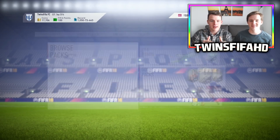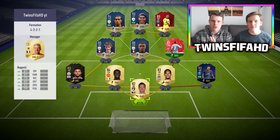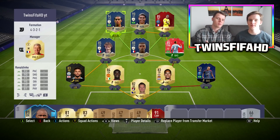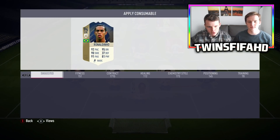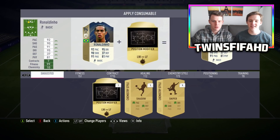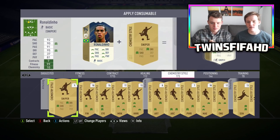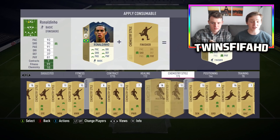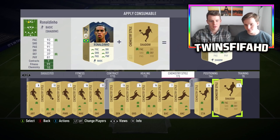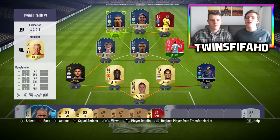Right now we're gonna try that Ronaldinho for the first ever time - with this version in the squad. Let's put him in on the left wing, he needs to be full-time there. Which chem style should we put? I was thinking either Anchor or Hunter. To be fair, with this type of player he needs Hunter. We don't have one, so we're gonna buy one from the market right after this video. Now let's try out that Ronaldinho.